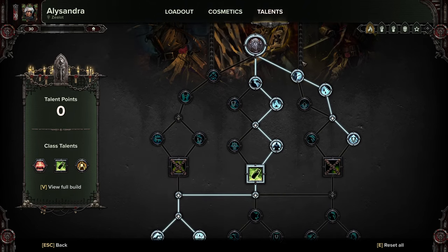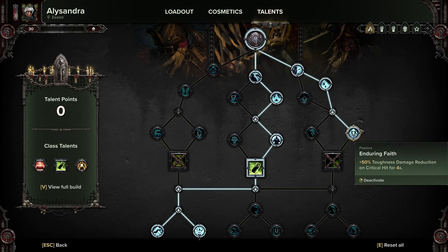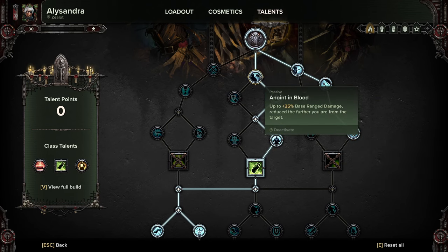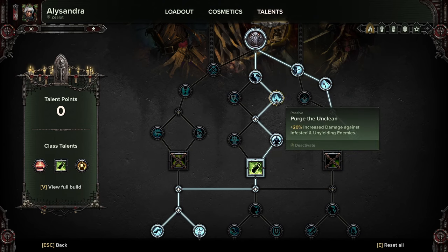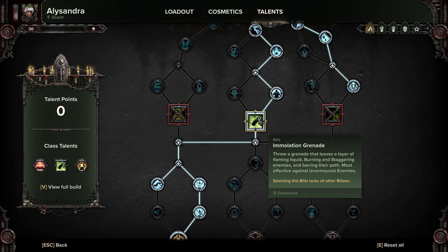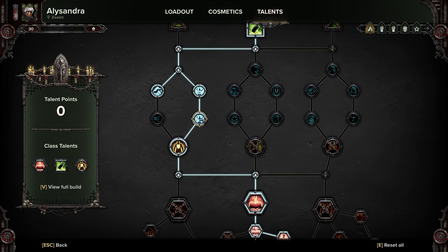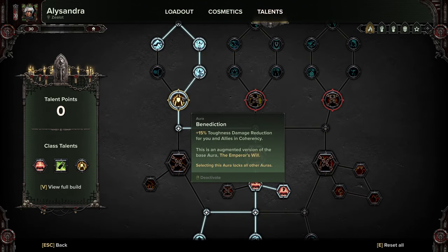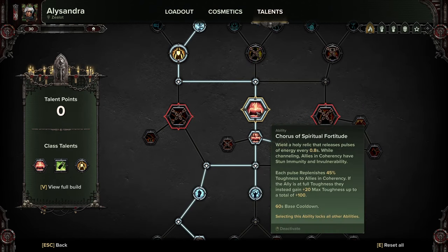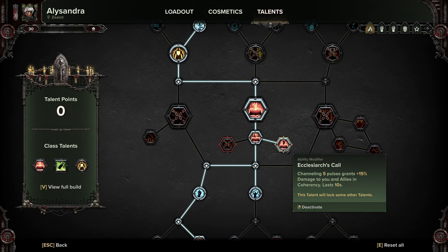As we're using an Eviscerator we're still going very heavily into crit. We're going to come down the right side with Backstabber, Scourge, Toughness Boost, and Enduring Faith, then down the middle to buff the pistol: Anointed in Blood, Purge the Unclean for increased damage against infested and unyielding — this will apply to both ranged and melee. Then Restoring Faith, and we're picking up the emulation grenade, then heading to the left grabbing Dualist for 15% weak spot and critical hit damage on successful dodge for three seconds. Then Until Death, Holy Revenant, Benediction, and coming back to the middle for Chorus of Spiritual Fortitude, Banishing Light, and Ecclesiarchal's Call.